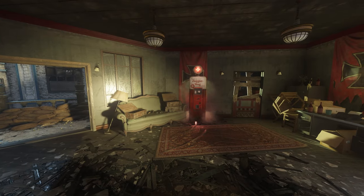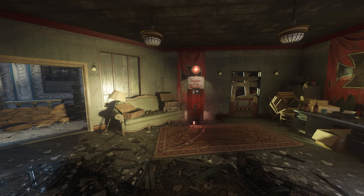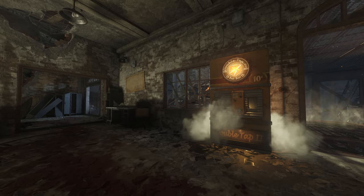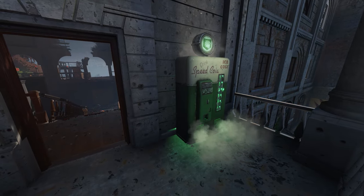For Perk-a-Colas I would suggest getting Juggernog which is located on the second floor of the department store, Stamin-Up which can be found at the top of the infirmary, Double Tap which is on the second floor of the tank factory, and Speed Cola which is on the ledge of the supply depot.